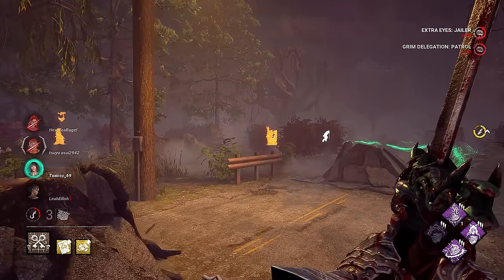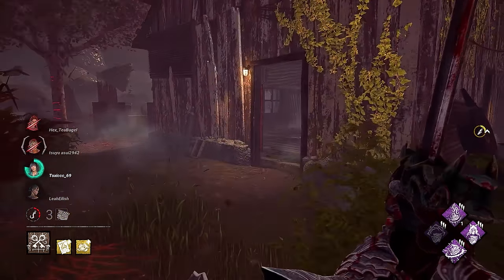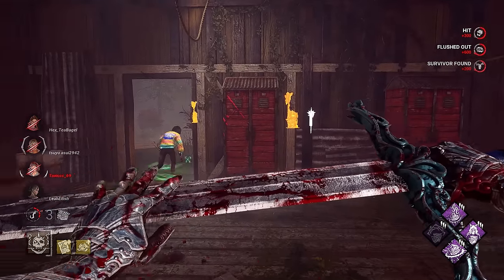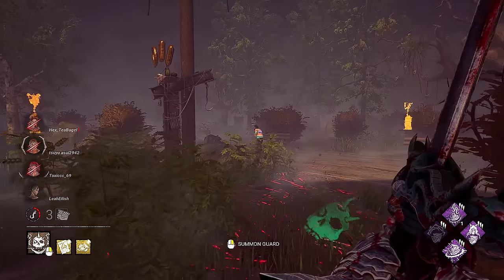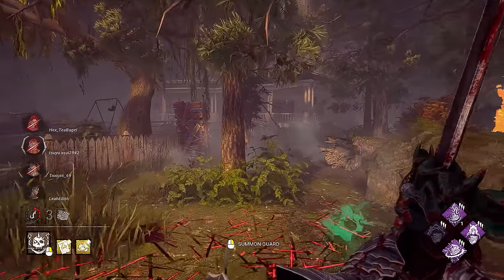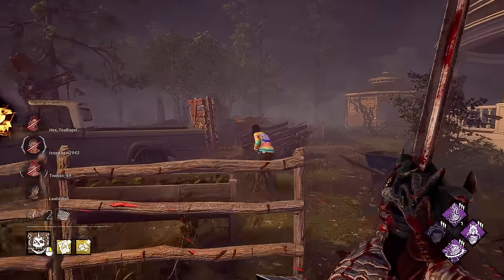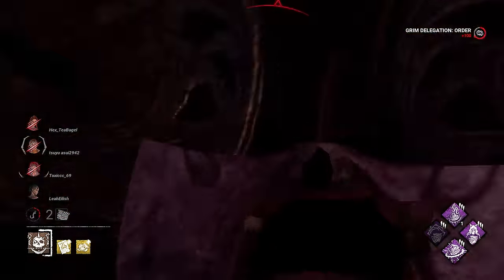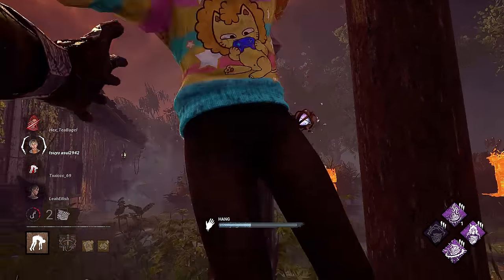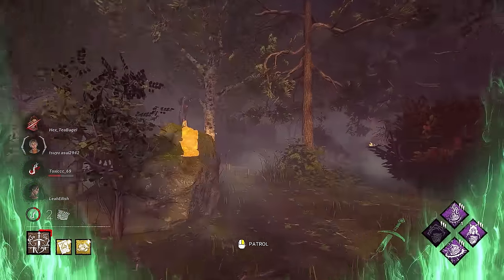There we go — definitely going to be looking for people healing under hook. She vroomed out of there thankfully. Going to drop it — hi. She's just okay with taking a hit. Anything that gives you movement speed is always going to be good, but especially against killers that don't like it when you hold forward. There we go — that gives us a very quick down. Right back to our Scourge Hook. No pressure here — even better. That means all the pressure is on these gens here.